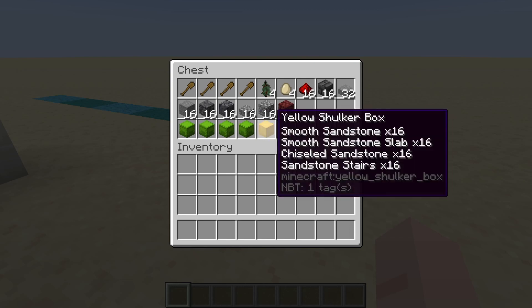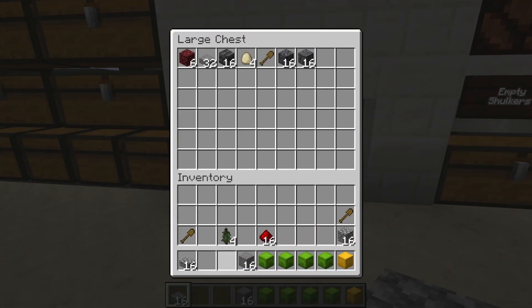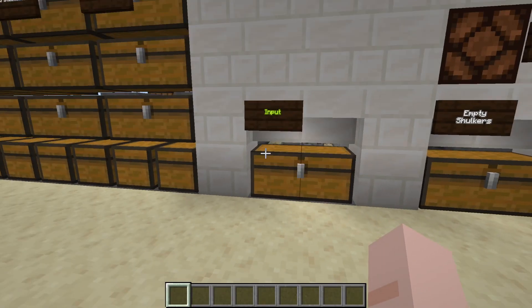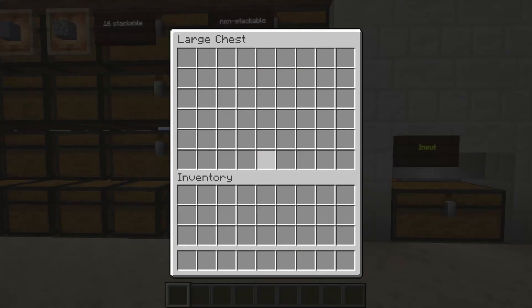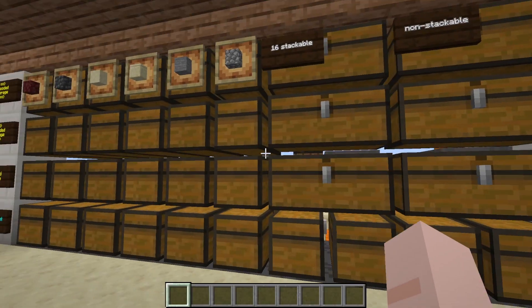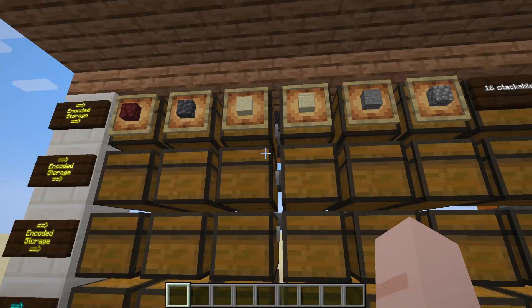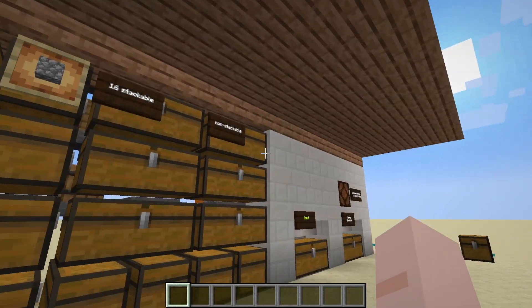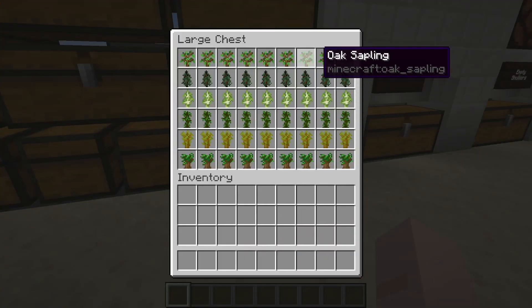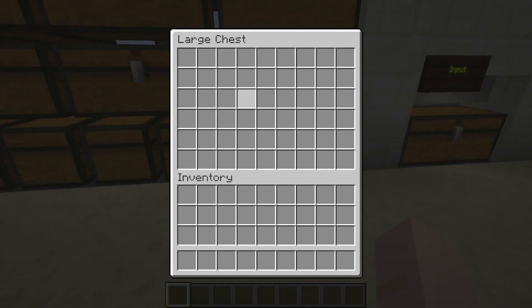So let's grab all of this and chuck it in the sorter. To sort our items we just go over to our input chest — no need to be particular, we can chuck it all in at any order. Anything that's not stackable will come here, items that can stack to 16 will be put into this chest, we have some encoded slots for things from the nether or various types of sand or sandstone, and then finally anything that's non-stackable, 16-stackable, or encoded will come to these chests here and try to go into a slot if it's empty. If it can't go into the first chest it'll try the second chest and so forth.